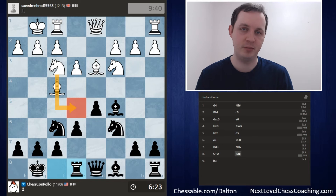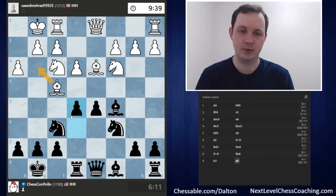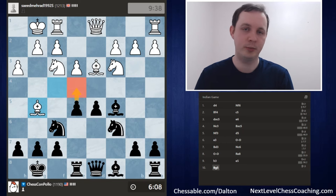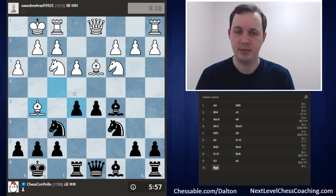I'd like to play pawn to e5 at some point to get two pawns controlling the center. If we go pawn to e5 right away, White will just take it. So I'm going to play Rook to e8 with the idea of playing pawn to e5 to attack the Bishop, and even pushing further to e4 to attack the Bishop on d3 and Knight on f3 simultaneously. White played pawn to h3, which doesn't address our idea. A better move for White would have been Knight to e5 to block the pawn. The h3 move is to give the Bishop some escape squares, but even if the Bishop retreats, we can still push the pawn all the way to e4 and win material.